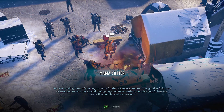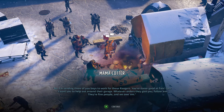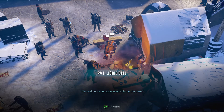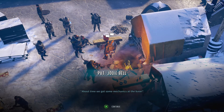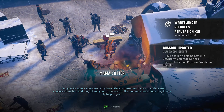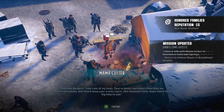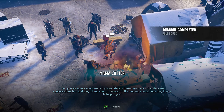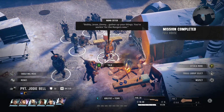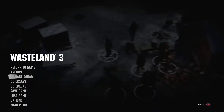She wants us to help out around her garage and have her boys work for the Rangers. 'About time we got some mechanics at the base.' She says her sons Bobby, Jesse, and Jimmy are better mechanics than conversationalists and they'll keep our trucks roaring like mountain lions. She tells them to gather their things — they're working for the Rangers now. All right, we can level up and I'm going to save.